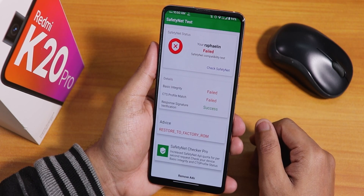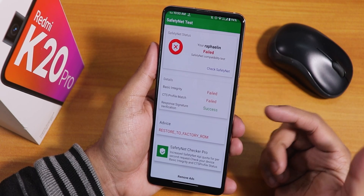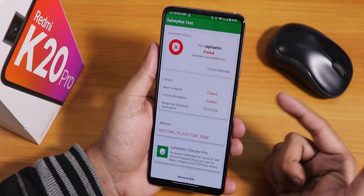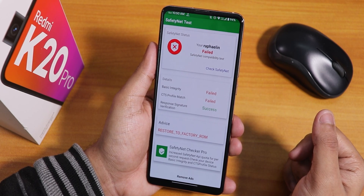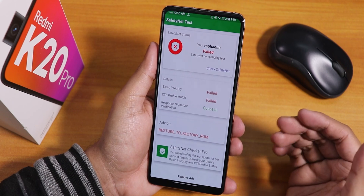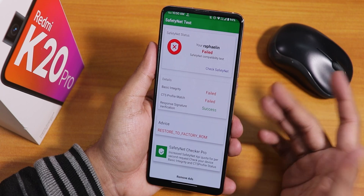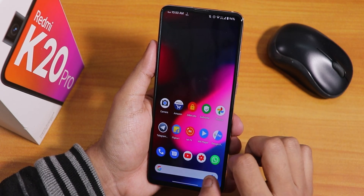The next thing is the safety net status — safety net simply fails, showing failed basic integrity and CTS both failing. That means you cannot use banking apps right out of the box. You have to flash Magisk and use Magisk Hide if you want banking apps. I tried setting up Google Pay and it doesn't work.